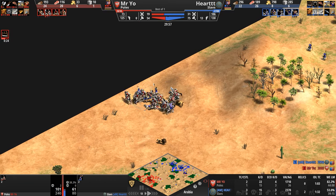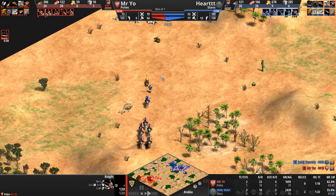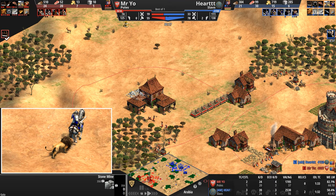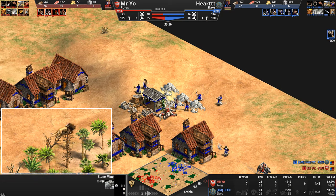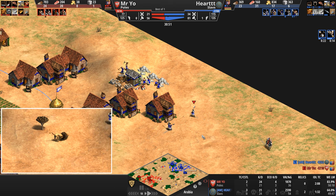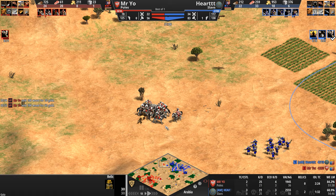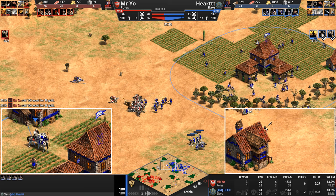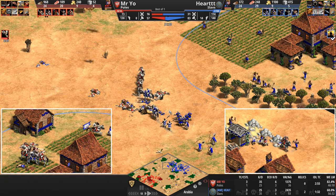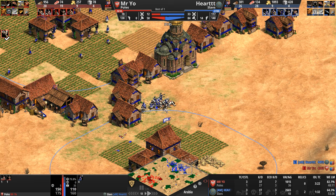Pikemen cut down some knights. Mr. Yo's monk is attempting a convert and manages to convert one pikeman. The Slavic monks have full faith and move 20 percent faster — very dangerous. A lion attacks the knights on high ground. The crossbows are finding damage but a few die. At the north, Mr. Yo converted a pikeman and is now attacking toward the center, losing more knights to pikemen. Despite having the higher kill count, Mr. Yo is losing knights, and the Slavs are slowly bringing the kill count back to even. Both players disengage and return home, or at least give the appearance of it.